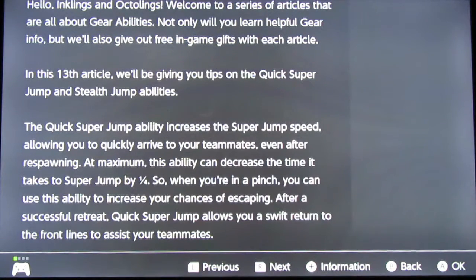So when you're in a pinch, you can use this ability to increase your chances of escaping. After a successful retreat, Quick Super Jump allows you a swift return to the front lines to assist your teammates. So I guess you're going from a full second to half second to quarter second — interesting.